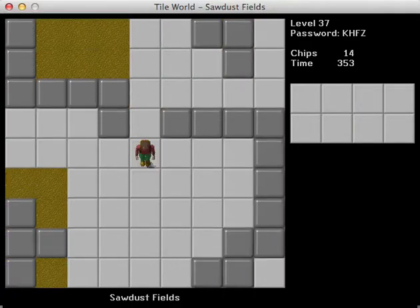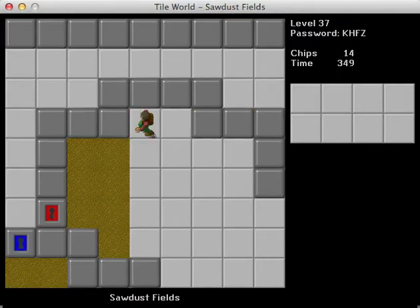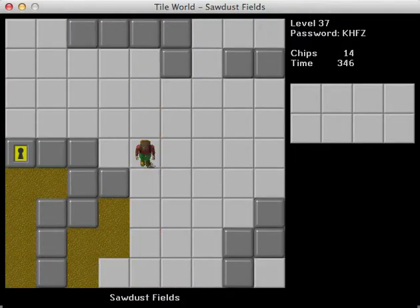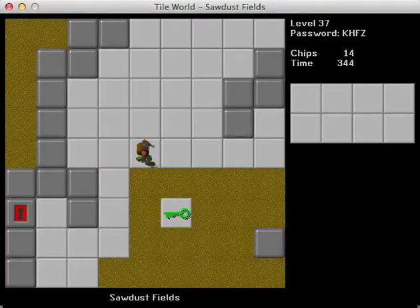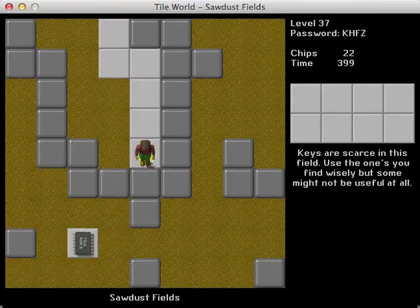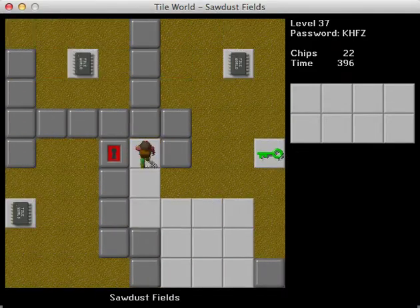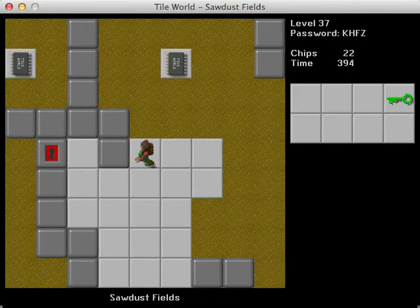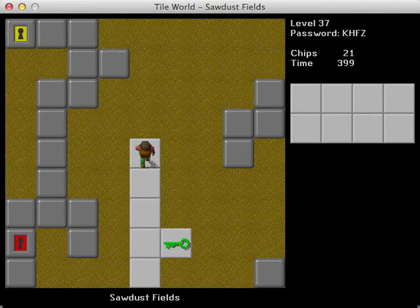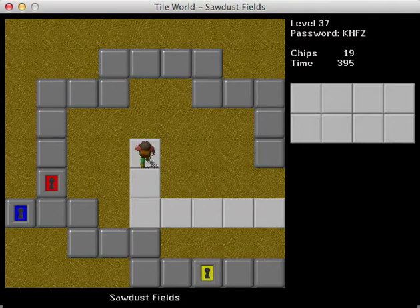It looks like we can collect the other ones — I can get rid of this instantly with no problem. Did I open the right door or not? It would appear not. So it's not just the green key you want to avoid using, you also want to avoid opening certain doors. Let's just get the chips we can get to, and not worry about opening doors right now unless we really have to.